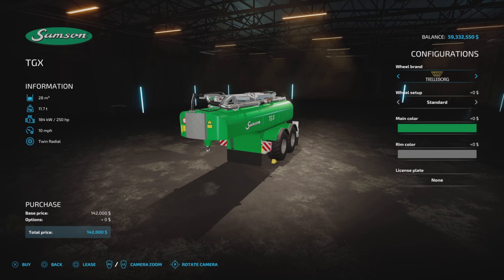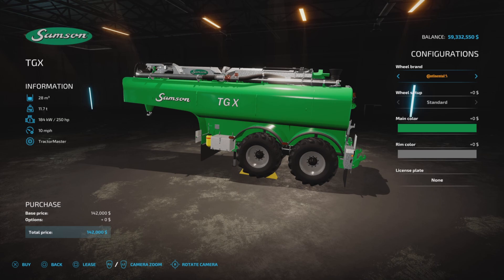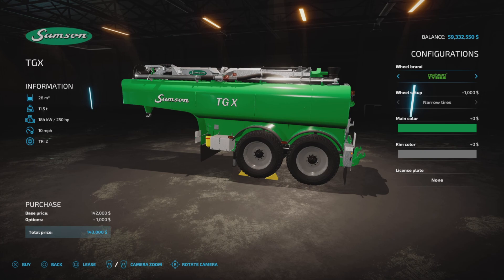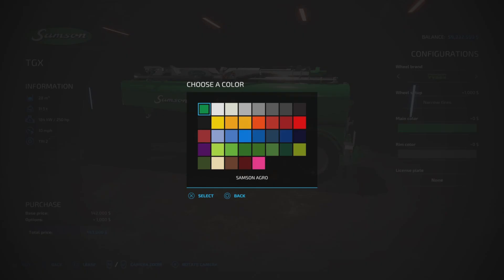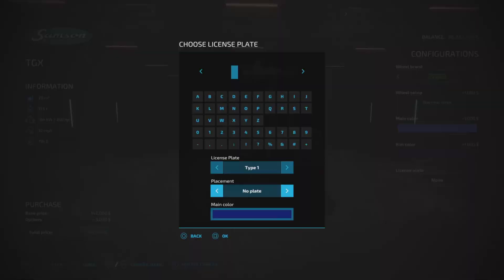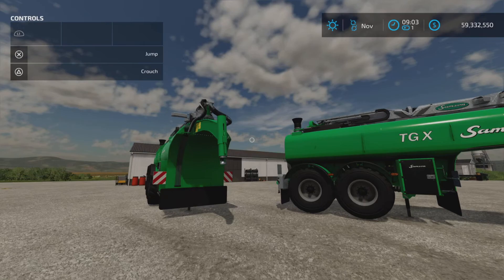The TGX is a different attacher type, and we'll talk about that. Wheel options are the same — Trelleborg, Michelin, Midas, Nokian with narrows again, Verdistine, Continental, BKT, and Trelleborg. Trelleborg and Michelin offer a couple of choices; the rest are as they are. Colors and rim colors are the same — a thousand dollars each. License plate goes in the same place.